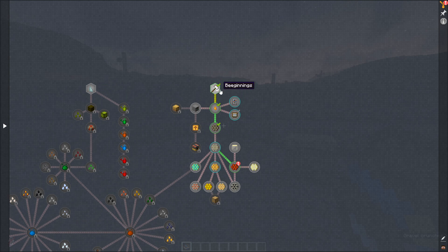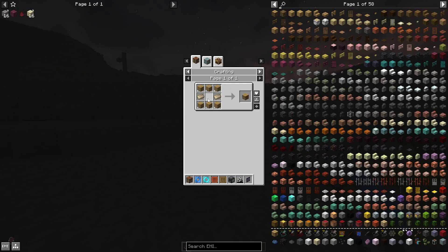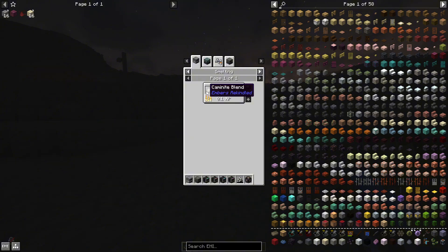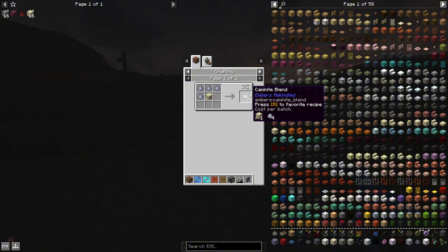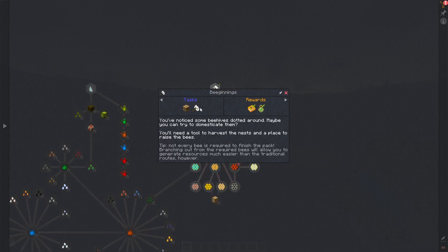First of all you need to get into your quest book and get a scoop and an apiary. The apiary you make with planks and camonite brick, and camonite brick you make with camonite blend in the oven — you should have that at this point already because you need it for some other things.